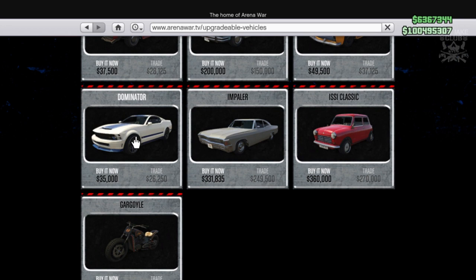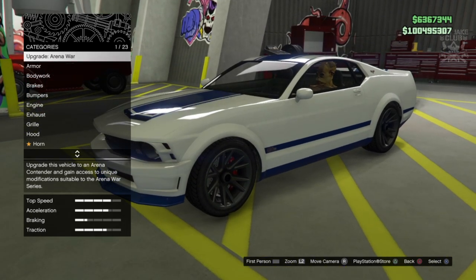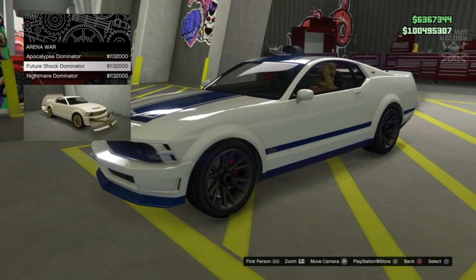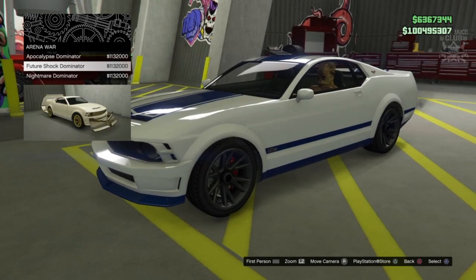We're going to go for the apocalyptic upgrade. Let's get it purchased, get into the workshop and see what we're doing. Inside the workshop we've got a brand new shiny Dominator and we're doing the Arena War update. We've got the Apocalypse, the Future Shock, and the Nightmare.